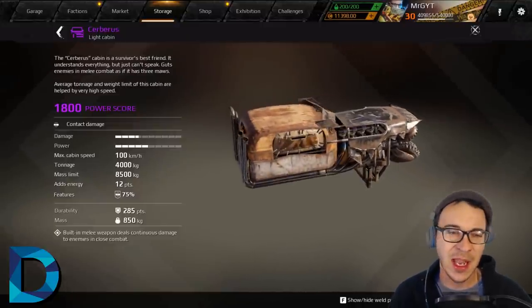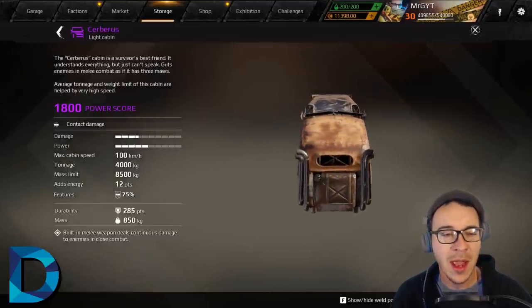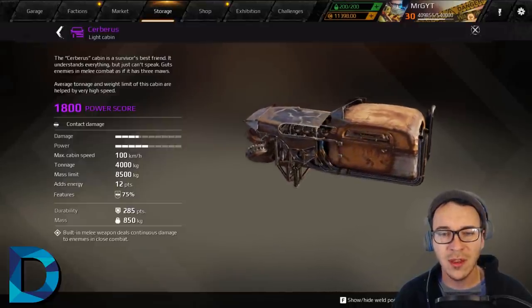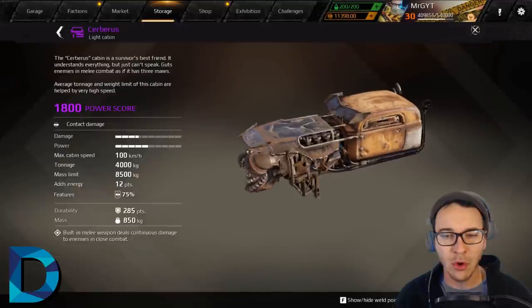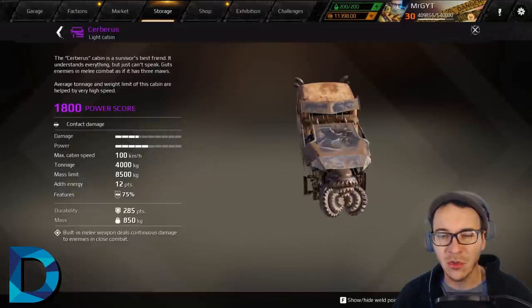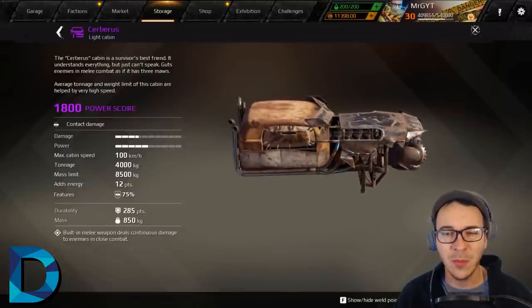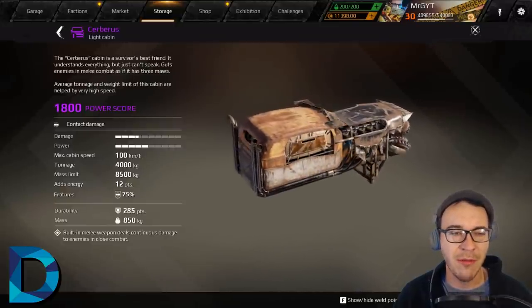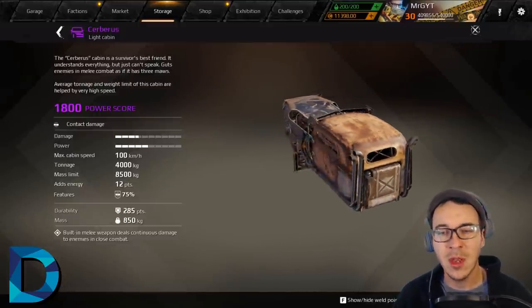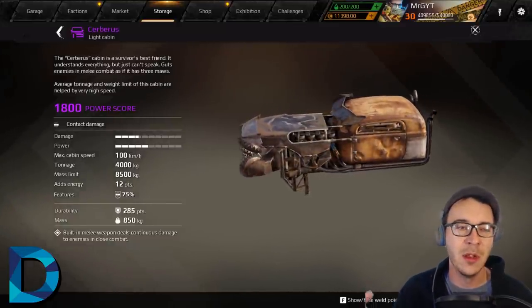Our next garbage cabin is the Cerberus, a light cabin. I wanted to love this one — it has a built-in melee weapon right on the front. But the way it's designed, you try to use that borer drill and just end up wedging yourself, making it extremely hard to build around and pretty much nullifying the built-in melee perk. You will almost never get kills with that. It's a flaming pile of garbage cabin.